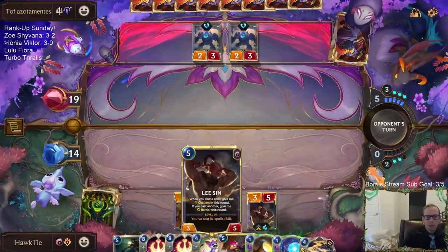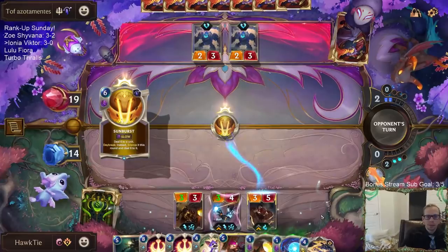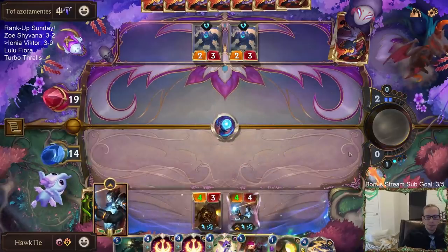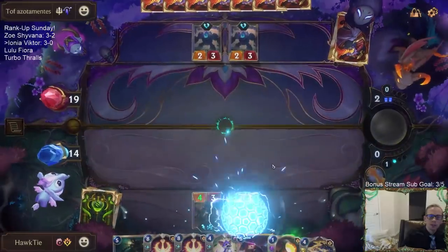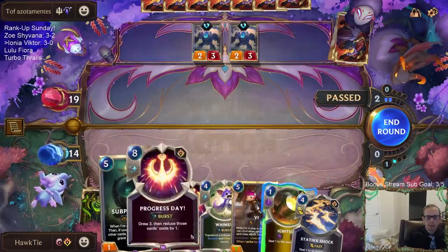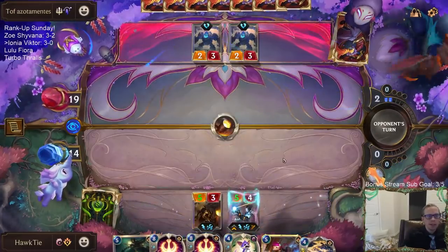I was planning on Lee Sin plus playing two spells with Lee Sin, so I would save that spell mana. Sunburst? Well, that's not a card you see very often, but it's an amazing card. Let's get Scout — Quick Attack. Do not see Sunburst very often.